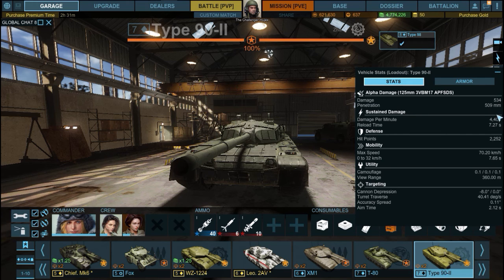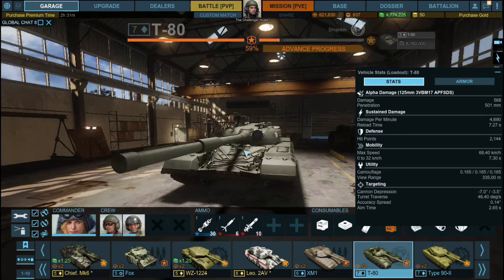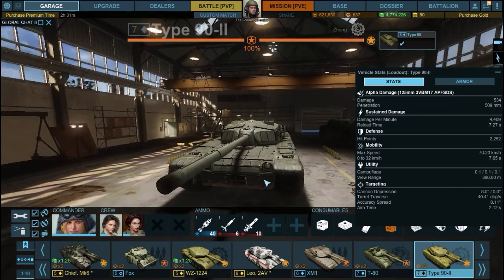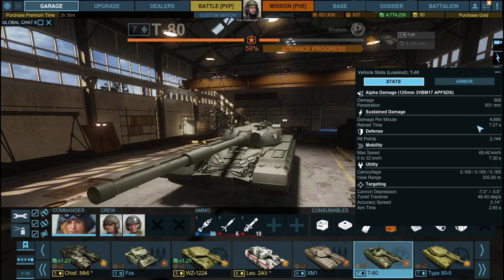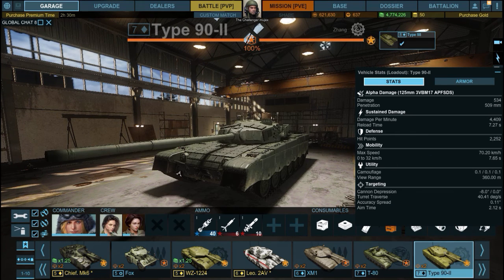Right off the bat: damage-wise, an incredible 534. Penetration is absolutely incredible at 509 millimeters, which is higher than the T-80 by 8 millimeters. The T-80 used to be the highest-penetration main battle tank at tier 7, but now it's been dethroned by the Type 90. Alpha damage of 534 is 34 less than the T-80, but it's almost the same — not a big deal.